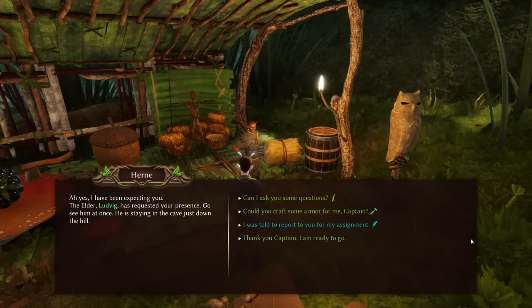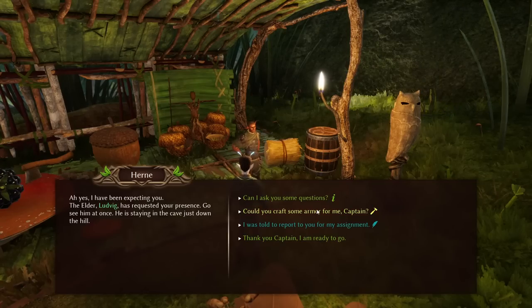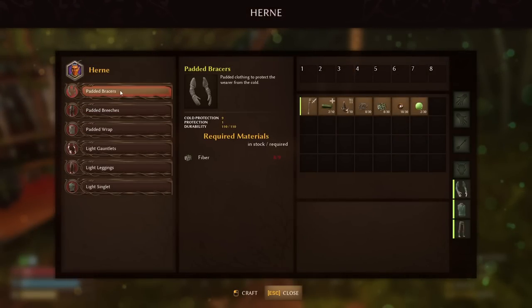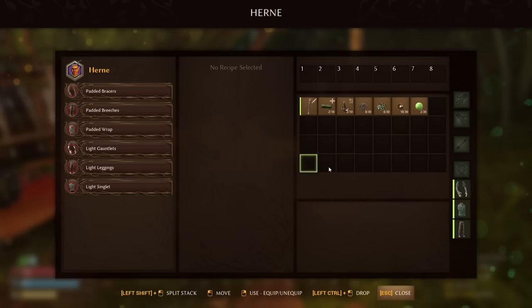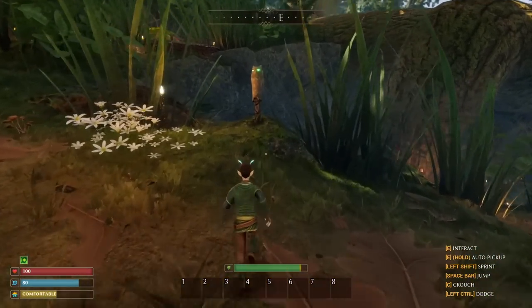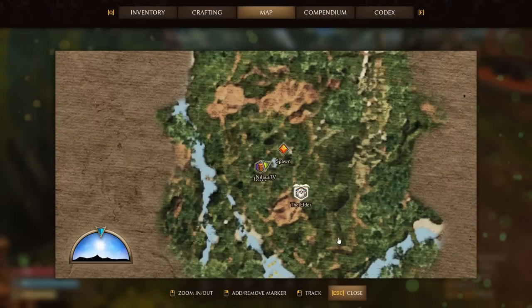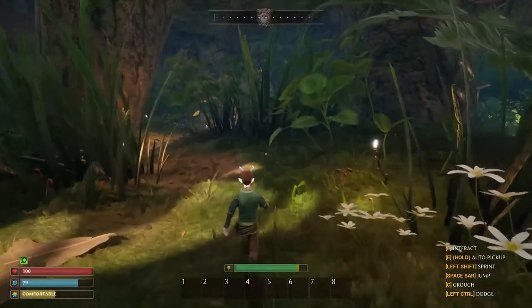He says he's been expecting us. The Elder Ludwig has requested our presence — go see him at once, he's staying in a cave just down the hill. We ask if he can make some armor for us. He can make padded braces which gives a little protection and cold protection, or light armor that makes us go faster with marginal protection. We want the latter but don't have enough fiber. So we're going to farm some fiber along the way, then head to the Elder.